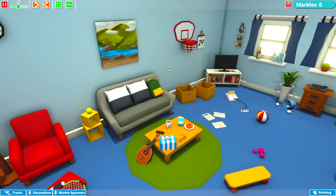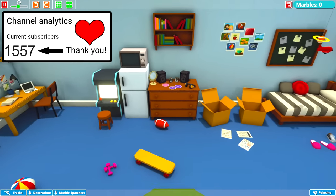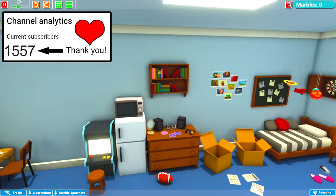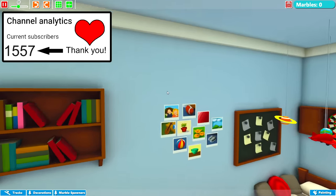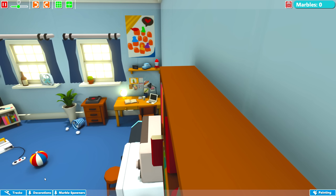Alright guys, let's get started. Today we're going to build our own marble run from scratch in this room here. This is the only room you can build in currently in the game, and you can start the track from anywhere you like. Down here on the left-hand side of the screen, we've got tracks, decorations, and marble spawners.